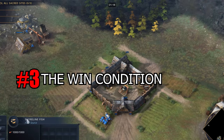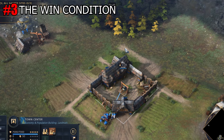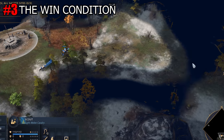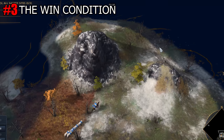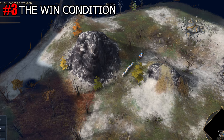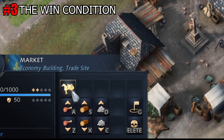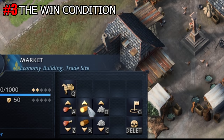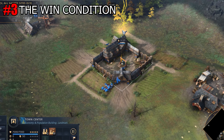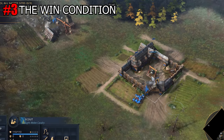Tip number 3: The Win Condition. Villagers are your biggest win condition and our most important tip. Around 70-80% of your population should be filled with villagers, since more resources will lead to a stronger army with better upgrades. You basically can never have enough resources, and if you think you do, then you potentially don't have enough production buildings. The Marketplace is an essential building — use it to sell food and wood for gold, and gold for wood or food. Build a second Town Center as soon as possible to recruit villagers faster, and never stop recruiting villagers.